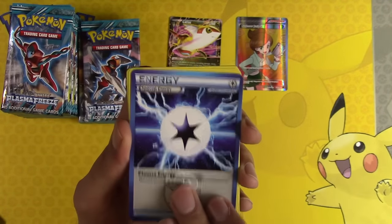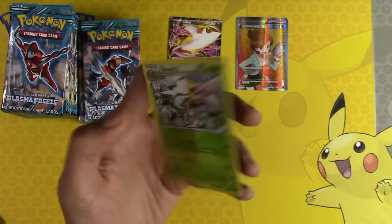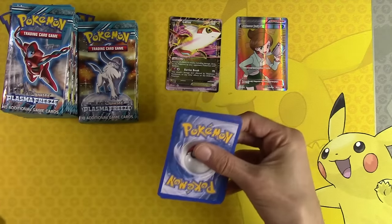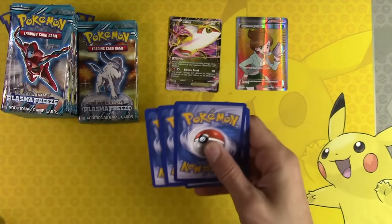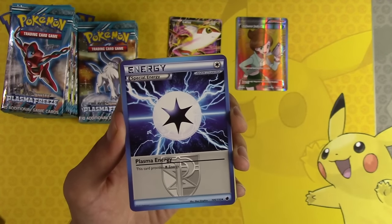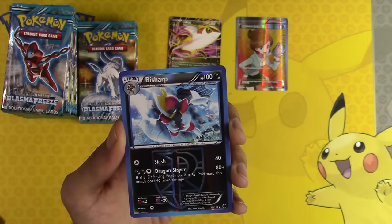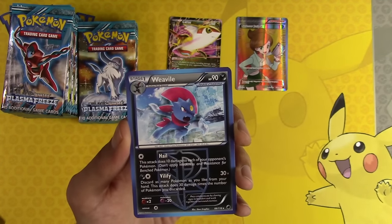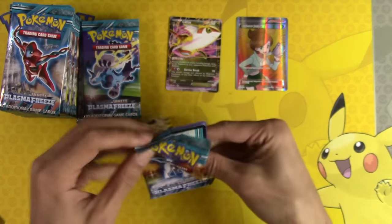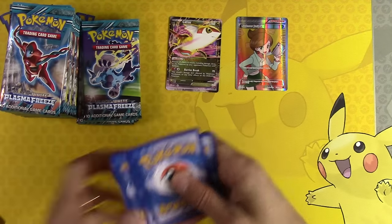Plasma Energy, Bibarel, Lampent, Dragonite, Beedrill. Plasma Energy - every time I see this I'm like 'double colorless.' Nope. Plasma Energy, Kakuna, Palpitoad, Bisharp, Weedle, Weavile. I have not seen you in forever. My stacks just falling everywhere - I'm so nervous. Druddigon, Palpitoad, Staryou, Dratini, Nidoqueen.